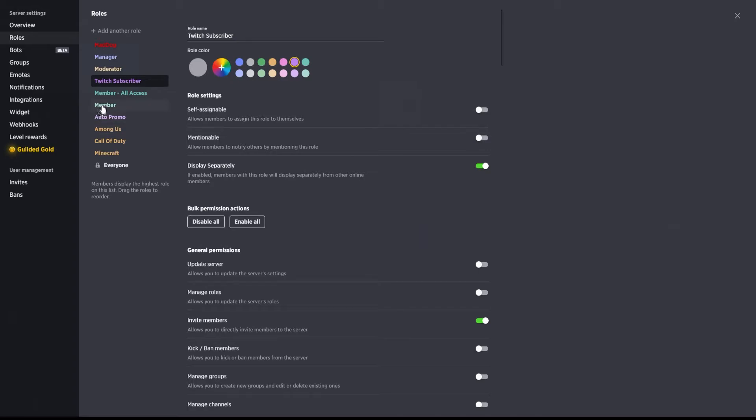Going down further, let's go into the member role. In the overview section, I have essentially set up a full detail of what the channel is, what our rules are, and how we handle the rules. Once you get to the end of that, you have the option to agree to the rules and accept the member role. This member role we want to make sure is self-assignable, so we're going to go ahead and assign that and save that change.